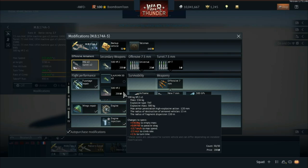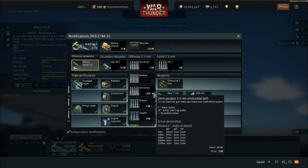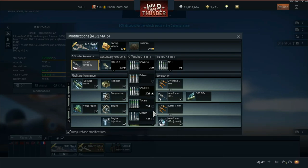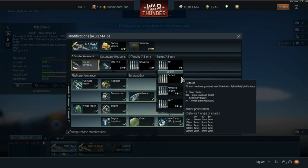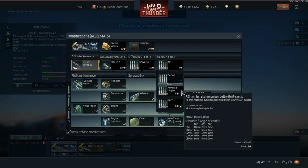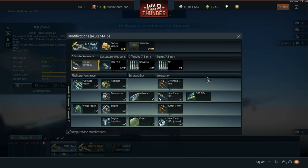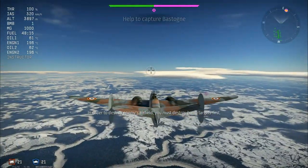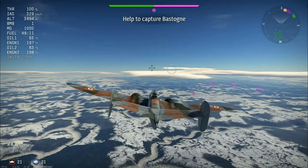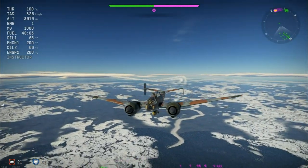Looking at the two bomb load options, you end up with 58 kilogram bombs — about 25 kilos of explosive mass per bomb, so 200 kilos of explosive mass total. You're also able to carry one 500 kilo bomb. Even though it says '500 number 2,' understand the number 2 is the actual name of the bomb, not the amount. You only get one 500, and the reason is it doesn't fit in the bomb bay — it actually fits outside it.